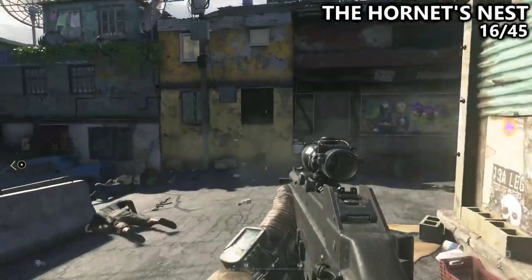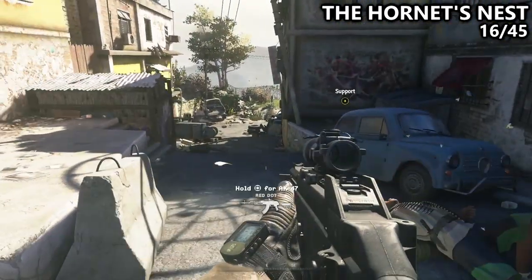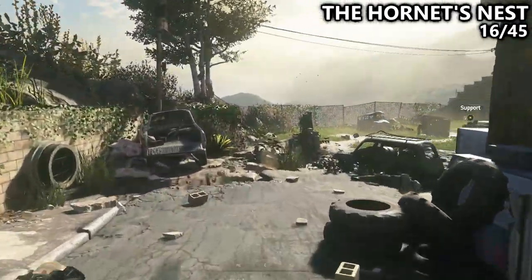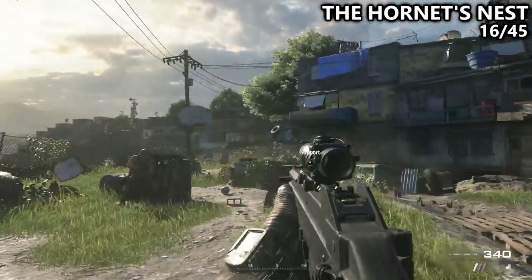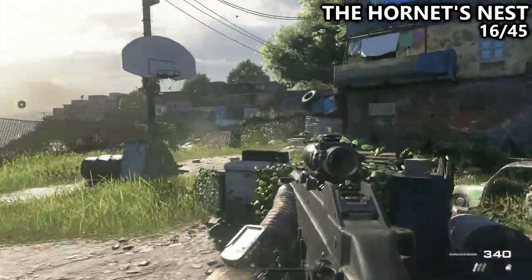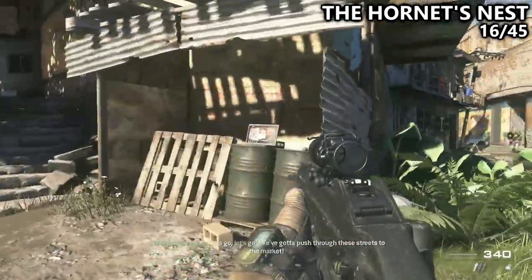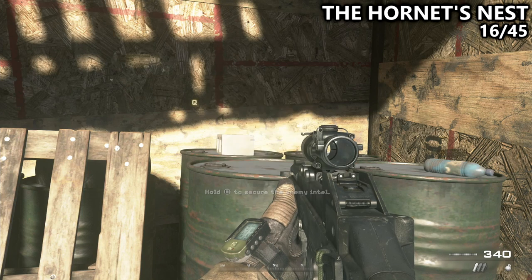A little bit later on in the mission, a truck will come across from right to left and roll down a hill. A bunch of enemies will jump out, and you'll have to support some of your teammates here as you work your way past this basketball hoop. Before going up, make sure you look to the right underneath this little shack to find the next Intel.